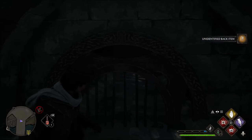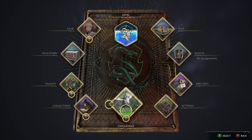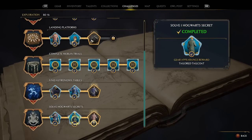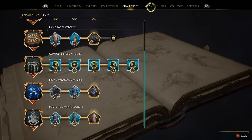An unidentified back item — excellent! We've completed two of the three secrets. Going back to challenges under exploration, we collect the reward: a tailored tailcoat for the second one. Now we've just got one more to unlock.